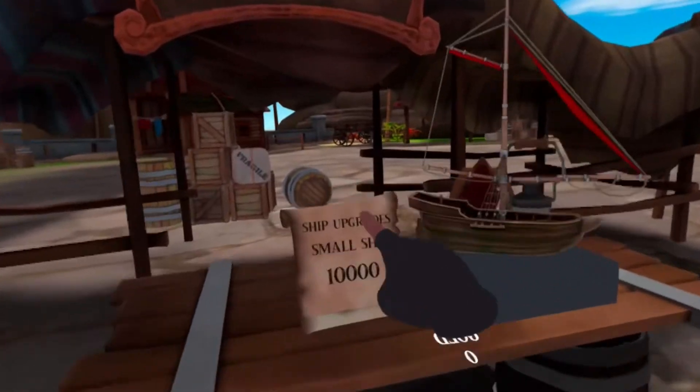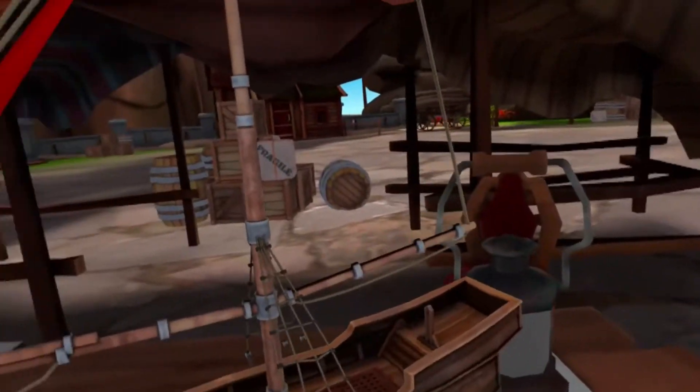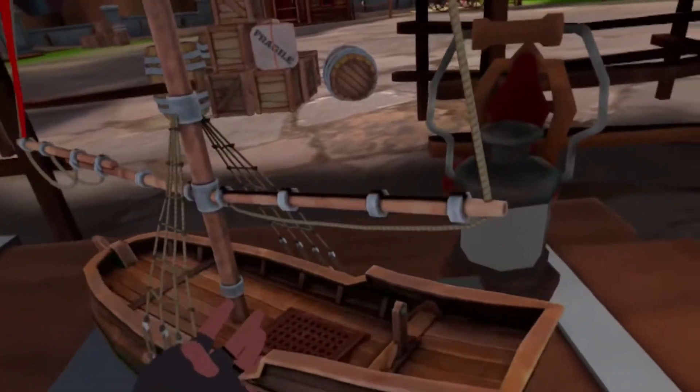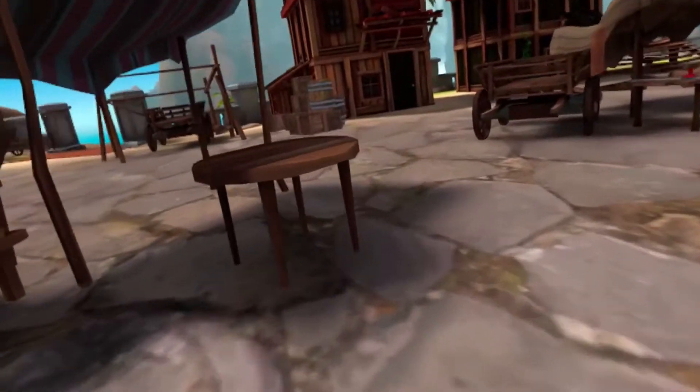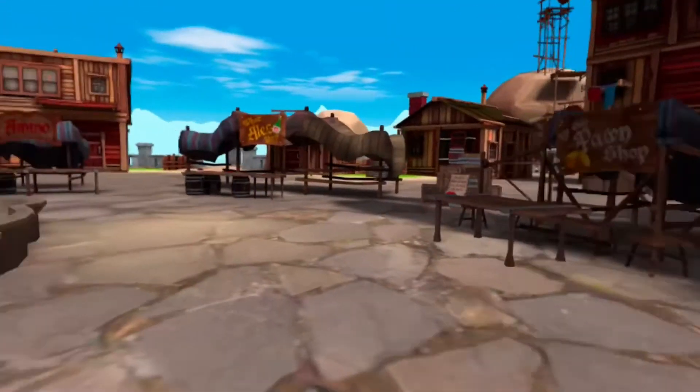If I want to get enough money, I want to try to upgrade my ship. I need 10,000 gold. It looks like a huge upgrade — I get walls, it's not just like a little float. So this is gonna be my first goal: just to upgrade my ship.